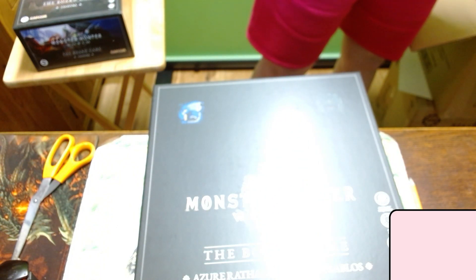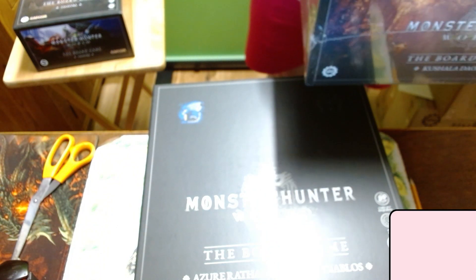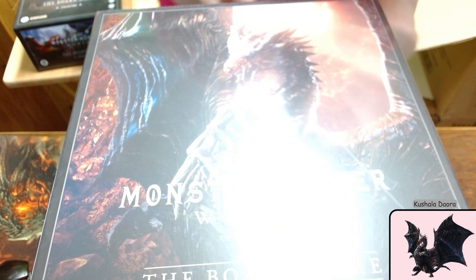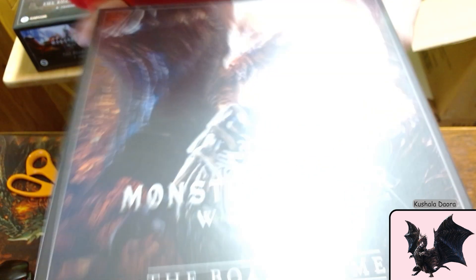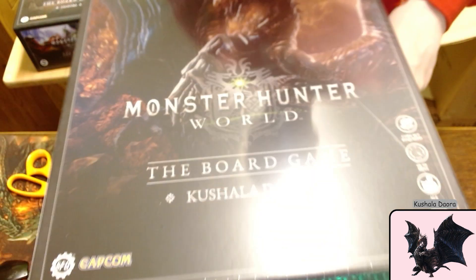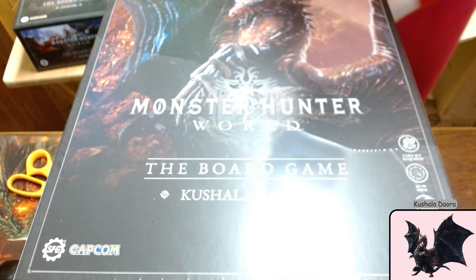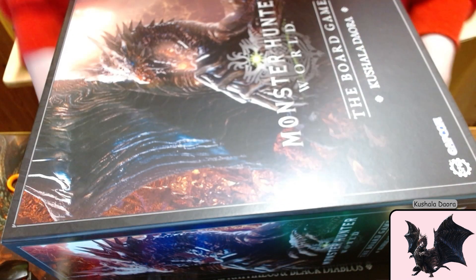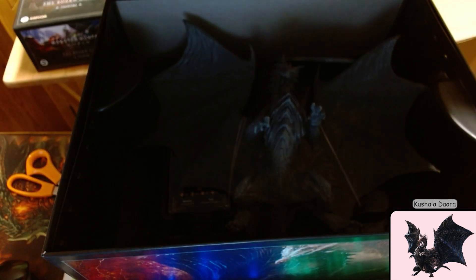And that is the biggest model in this entire set, which is Kushala Daora — the wind-producing ancient dragon. Actually not... that was probably his wings maybe, because he does have wings too.